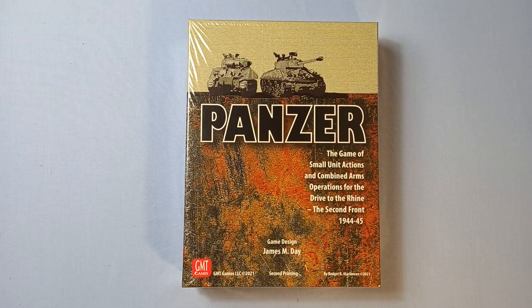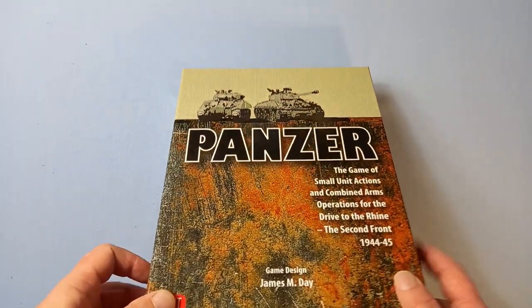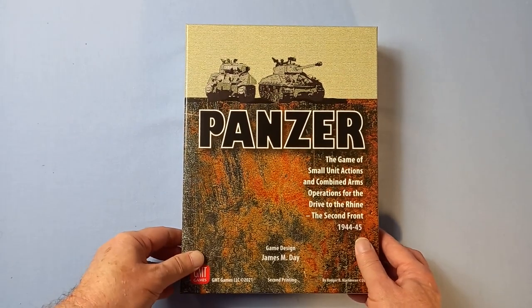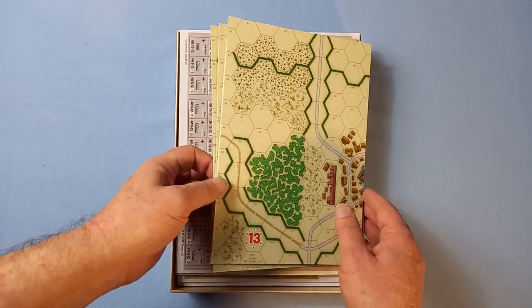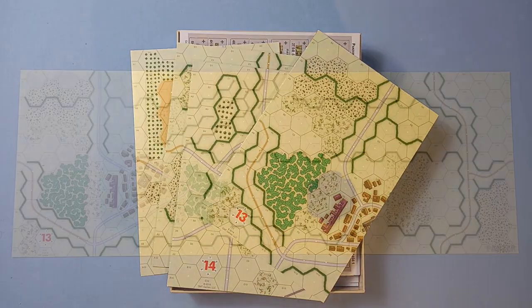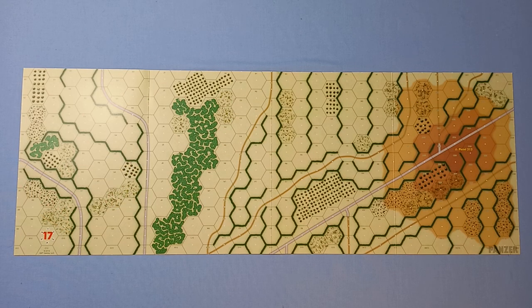Let's get the shrink wrap off this rather hefty box. So the shrink wrap is off — once again the sturdy two-inch box that we're used to with GMT. Let's see what's inside. The first thing we can see are the map boards. Here's the first one, map 13 — I presume this is the Bocage. Here's the other side, map 17.